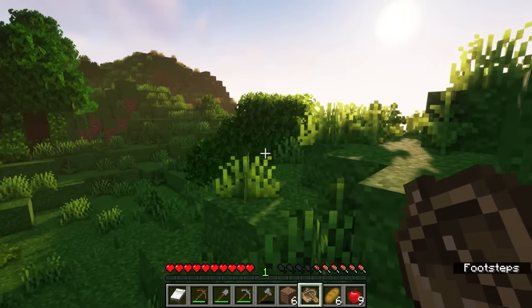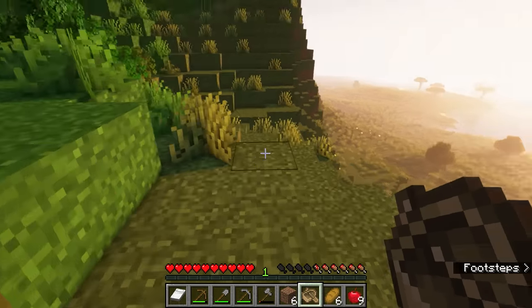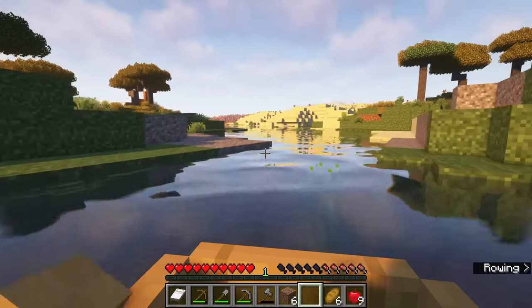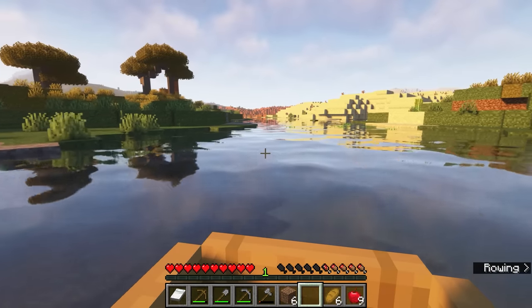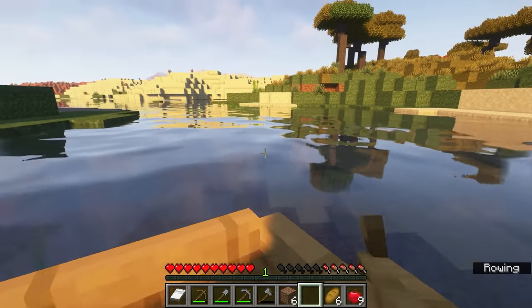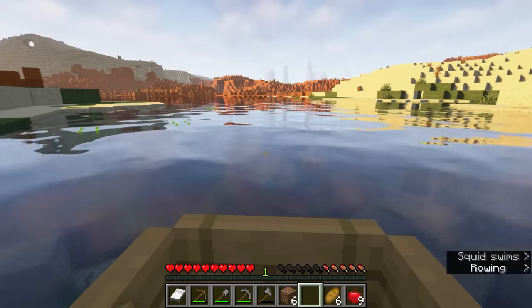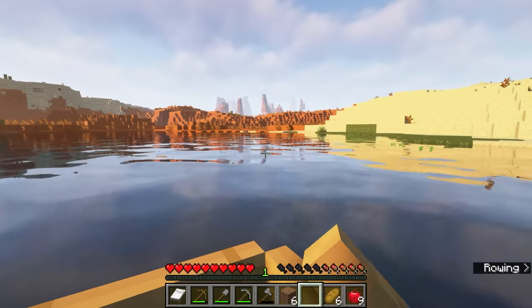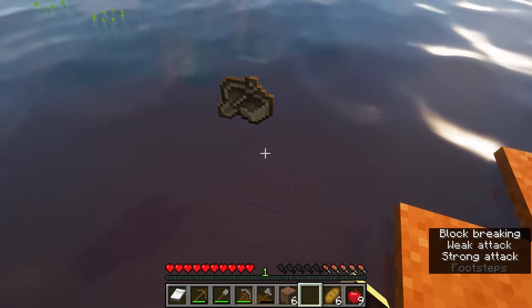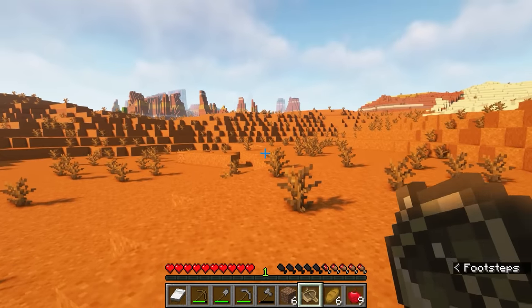There's nothing I want right now other than vines, and we don't have shears, so I don't really feel like setting up the furnace just to make shears right now. But we know this is here and it wasn't very far at all. Oh — some orange sand and some desert. That was literally just the edge of the jungle and we're continuing on. I can see some terracotta in the back — perfect!